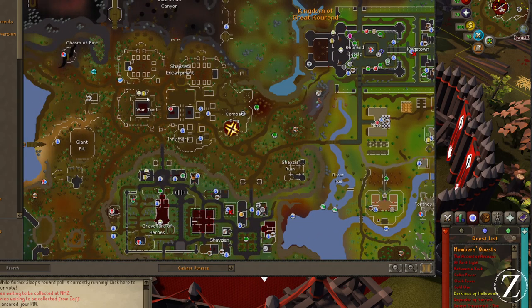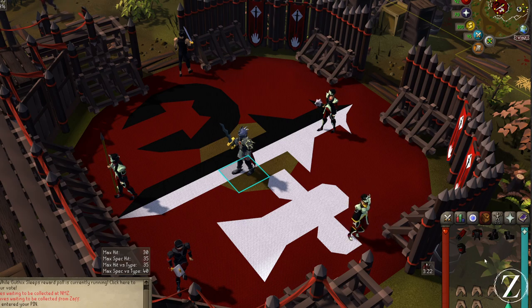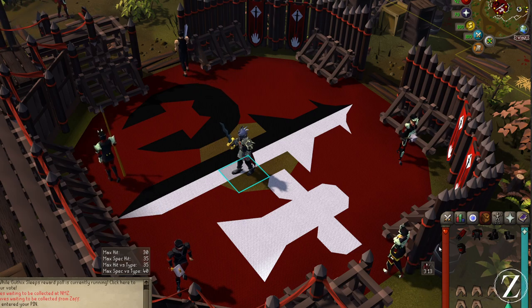Once you're here, don't worry, there is a bank nearby that you can use. You do want to make sure that you're bringing your best combat gear. Don't bring ranged or magic — you can only use melee. Of course, bring a little food, probably a combat potion and some prayer potions.